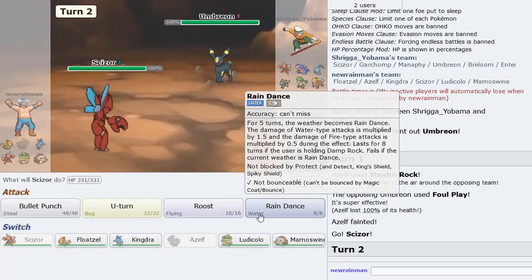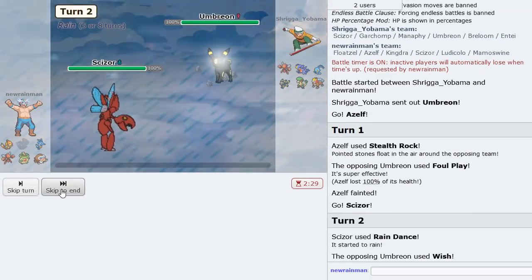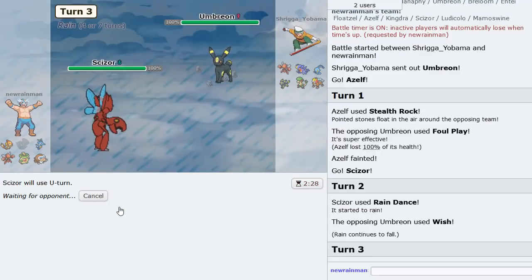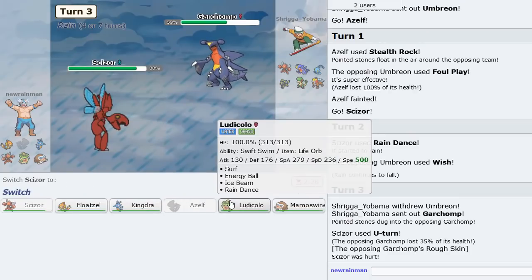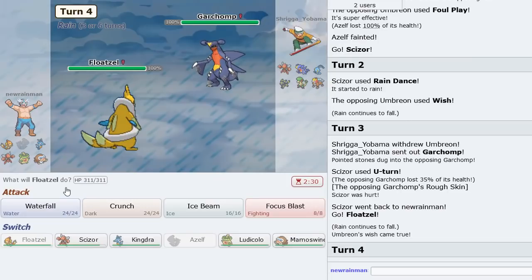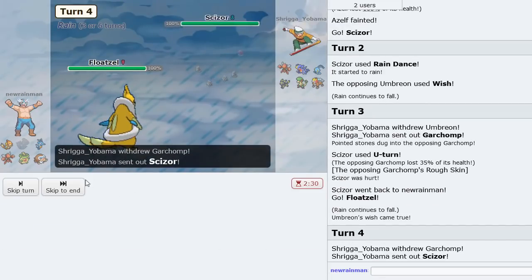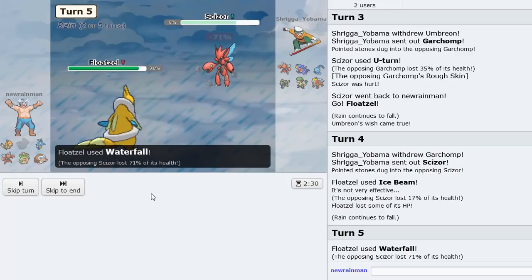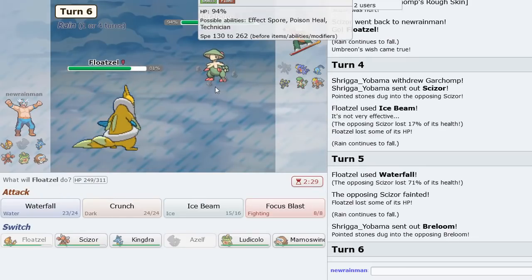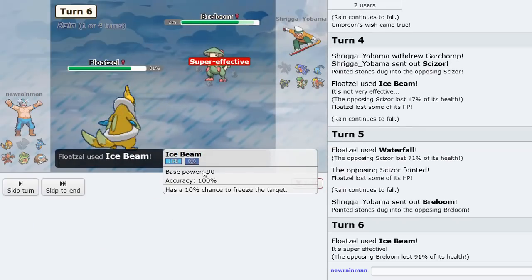Let's go Scizor, Rain Dance, U-Turn is the play. We Rain Dance here — he's going to Wish. Let's U-Turn out into Kingdra as he goes Garchomp. We go Floatzel and Ice Beam — I don't know if he'll expect it, but he does. I think Waterfall takes this thing out from 71% — gone. Floatzel coming through. Breloom is in — he's probably going to Mach Punch. I'll just Ice Beam. Oh, it lived? Toxic Orb.